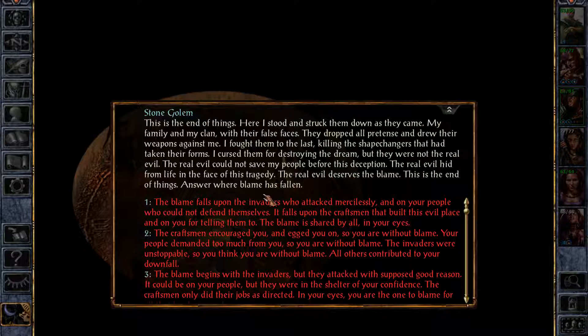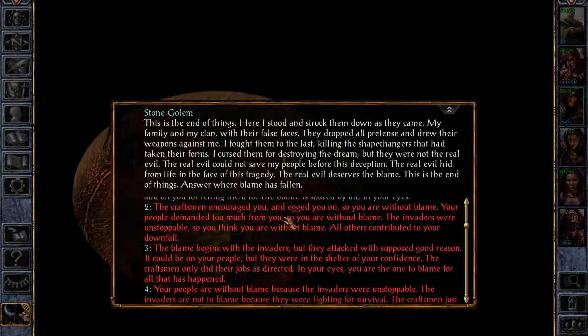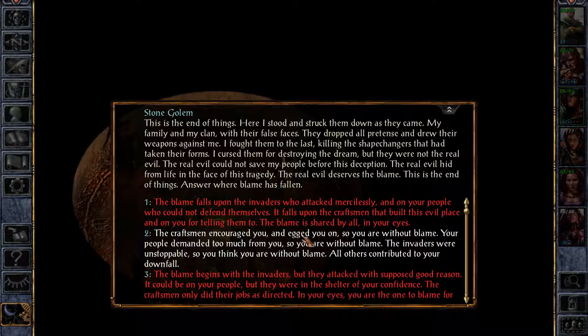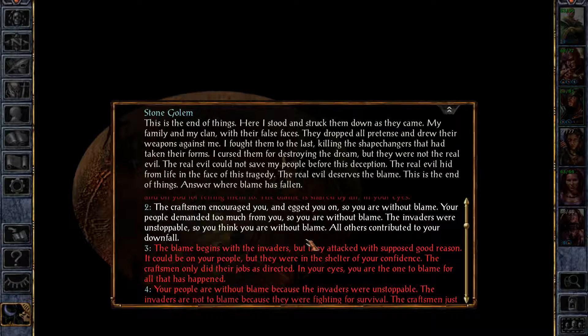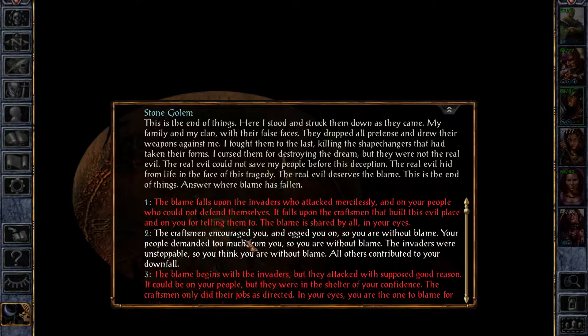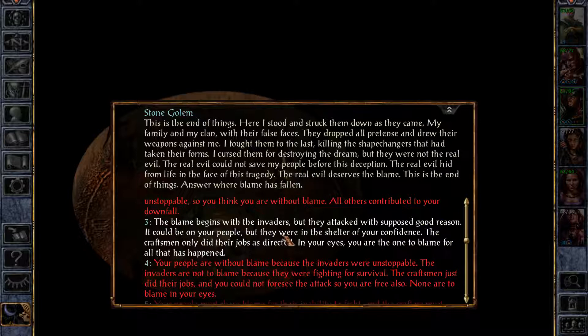'The real evil could not save my people before this deception. The real evil hid from life in the face of this tragedy. The real evil deserves the blame. Answer where blame has fallen.' So the invaders attacked mercilessly... no. The craftsmen encouraged and egged you on, so you are without blame. Your people demanded too much from you... that's not true. The blame begins with the invaders, but in their eyes you are the only one to blame for all that happened. That might be true.